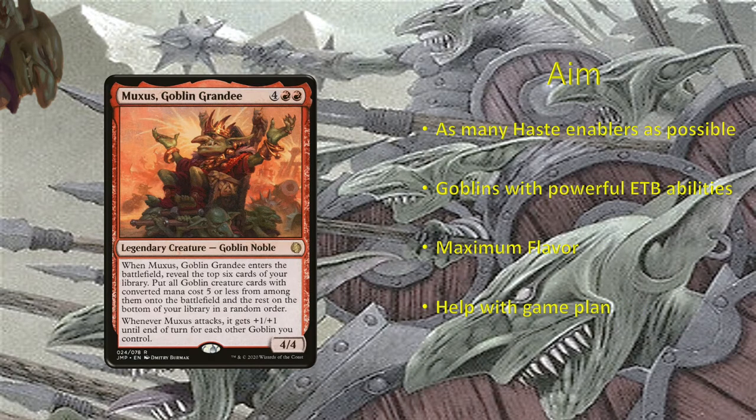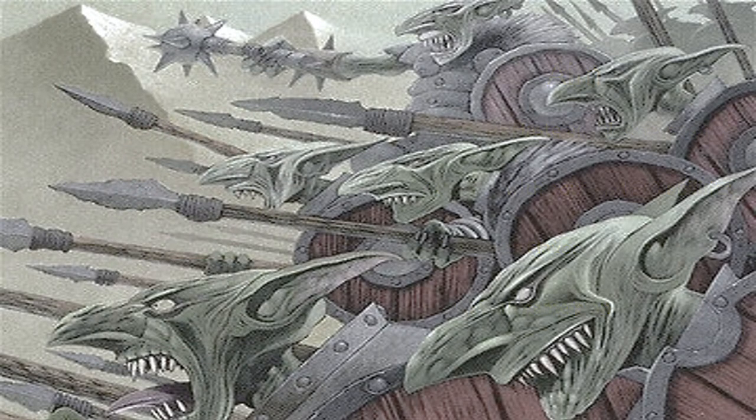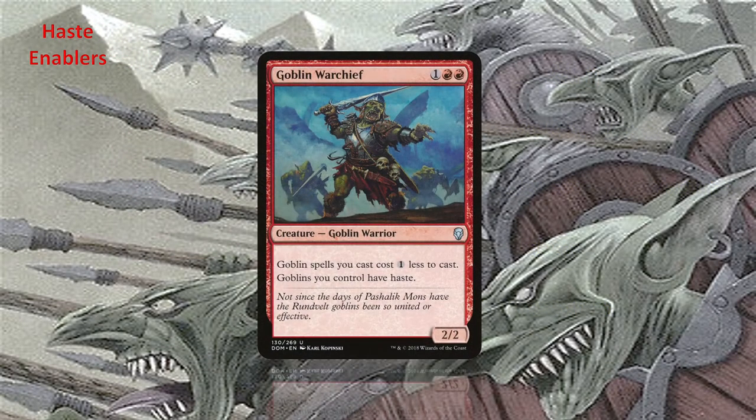Adding some goblins with powerful ETB abilities will boost Muxus' impact even more. Of course, we will pick the most flavorful cards for the Goblins tribe. Let's start with the haste enablers — we have already picked Goblin Warchief in the ramp section of the deck.